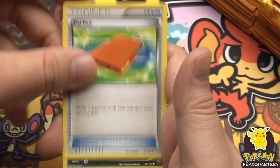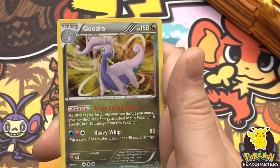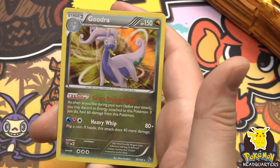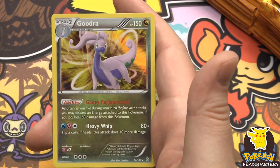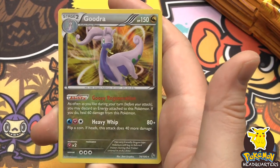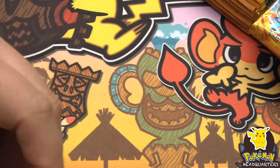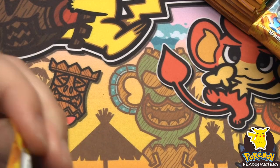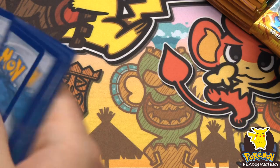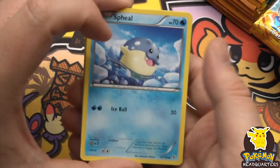Pal Pad, Stunky, and a rare - holographic Goodra, beautiful-looking card with Gooey Regeneration and Heavy Whip. Flip a coin; if heads this attack deals 40 more, so it could potentially deal 120. It's a really cool-looking card with just beautiful foiling. As you can tell, I'm more of a collector - I enjoy that kind of stuff a lot versus your hardcore players.